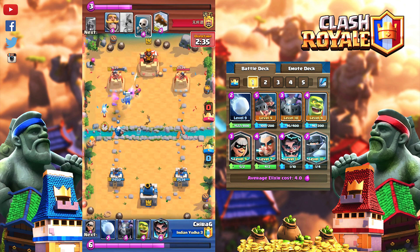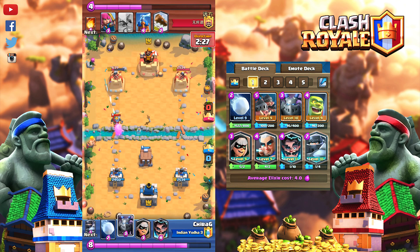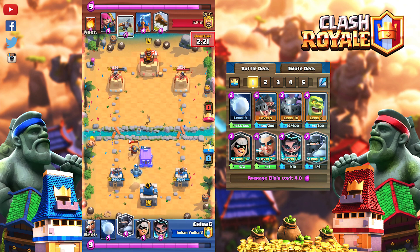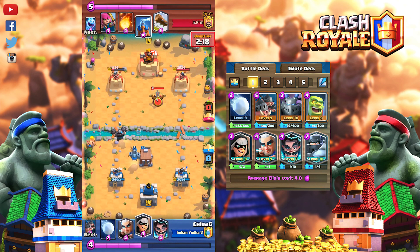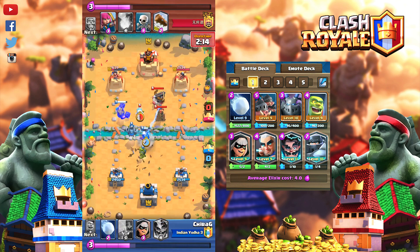Use Mega Knight on Elite Barbarians or make it tank against X-Bow and Mortar. You can use Magic Archer on the bridge while your Mega Knight or Royal Hogs are tanking. When your opponent throws Fireball or Lightning on your Electro Wizard or Magic Archer, next time don't give them spell value — play with card positioning. Use Mega Minion and Electro Wizard against Balloon decks.